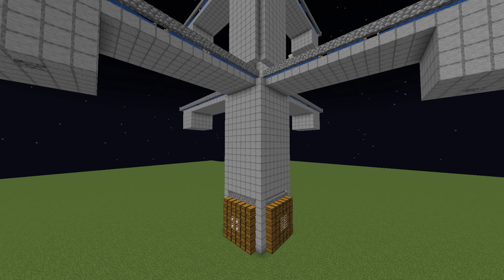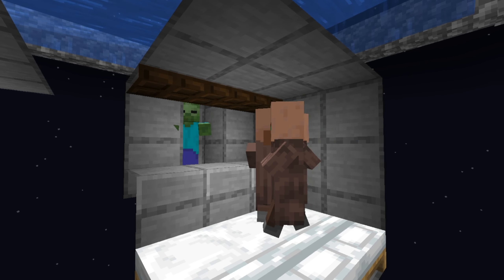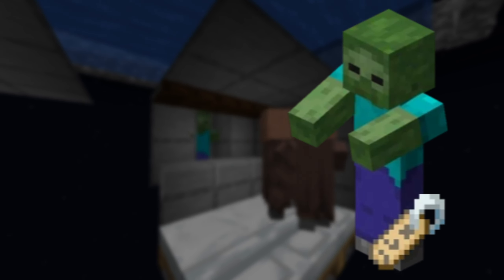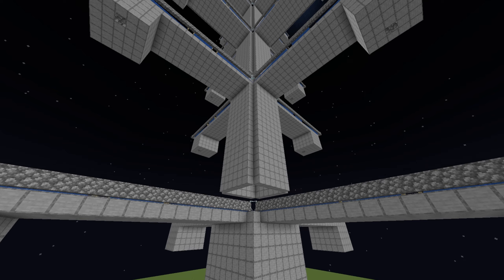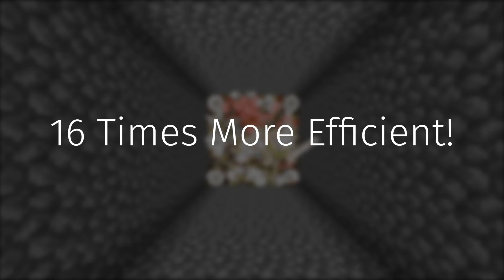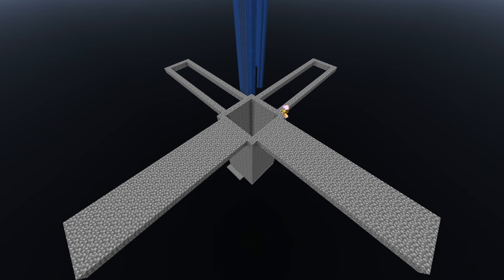For the iron farm, I'm going to use a design by Kelb MC for a few reasons. The cells are very easy to set up as they only require some blocks, three beds, three villagers, and a name-tagged zombie. The farm is also very easily expandable — while I'm only going to build four cells, we could make this farm 16 times more efficient. So I built the foundation of the first layer and finished the first cell.